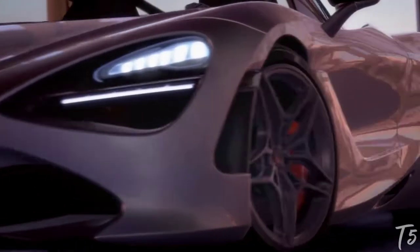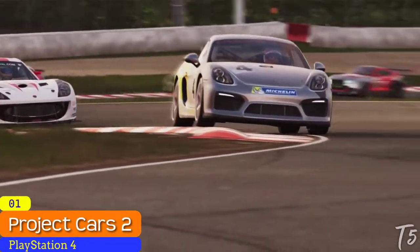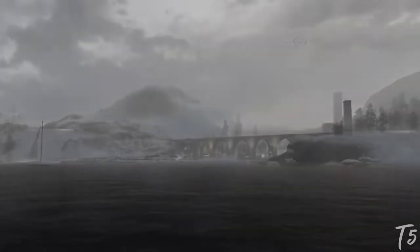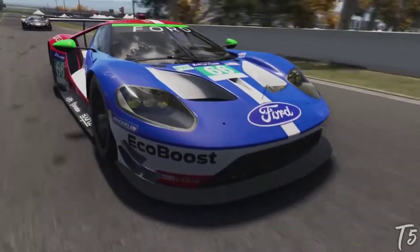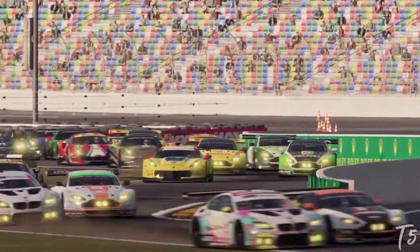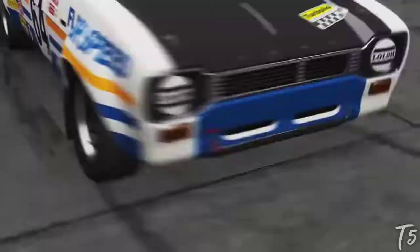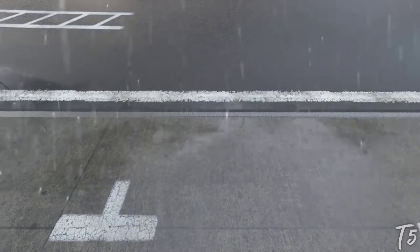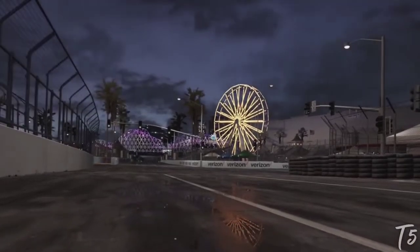Finally, number 1: Project Cars 2. One of the more demanding racing sims on this list, Project Cars 2 is all about variety and accuracy. The game features off-road driving including rally cross tracks and cars, plus new manufacturers including Porsche, Ferrari, Lamborghini, Jaguar, Honda, Acura, and Nissan. It also supports virtual reality, up to 12K resolution, and triple screen support. The developers at Slightly Mad Studios put a ton of effort into everything from dynamic tire movements to racetrack temperature.